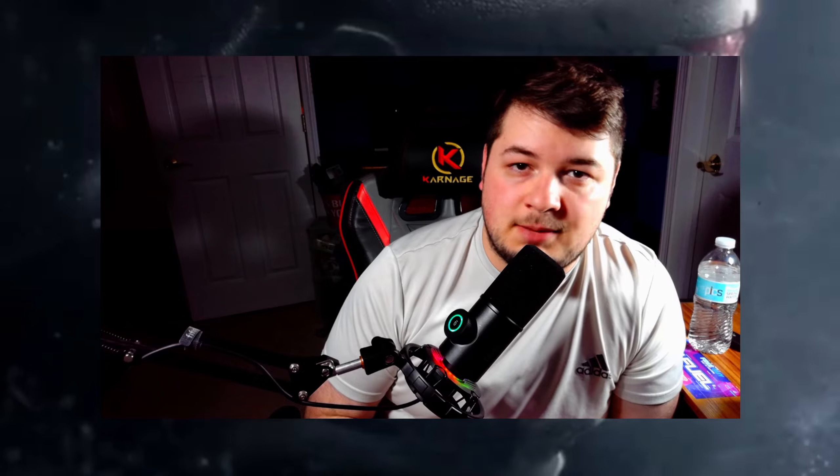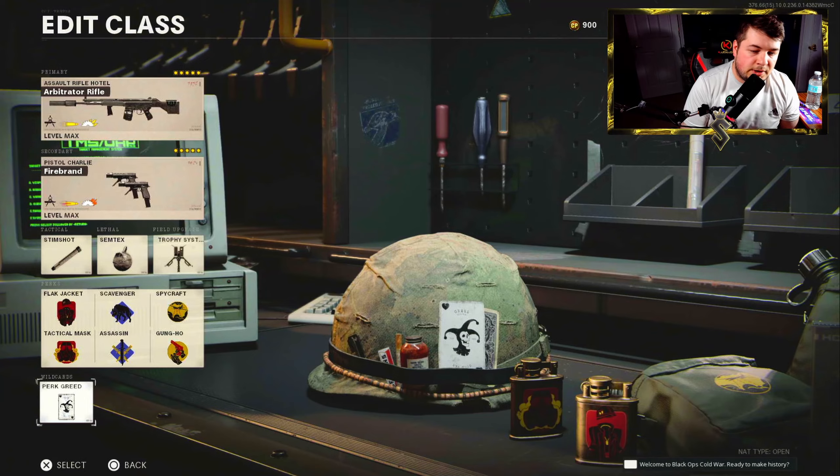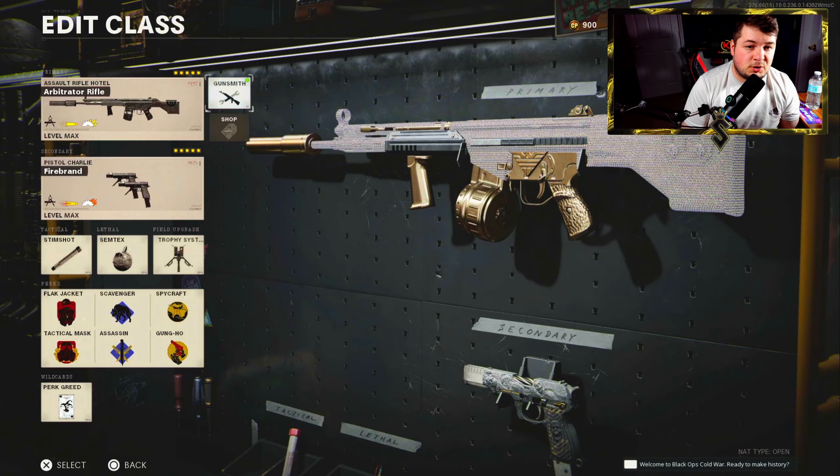Let's jump over to the class setup. We're going with a five-attachment build, and for the wild card I like to run Perk Greed, located right below the perks. It gives you the ability to run six perks in total.